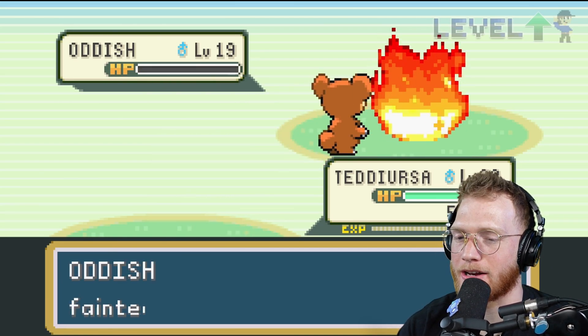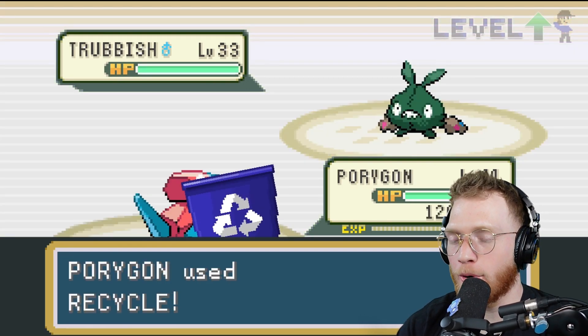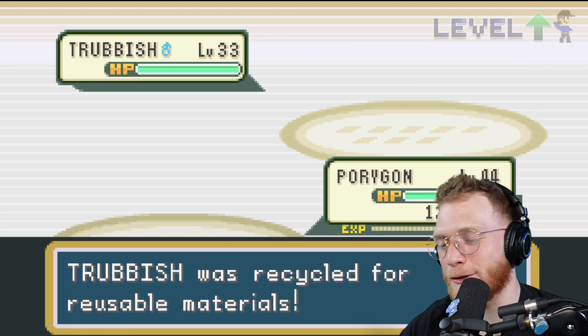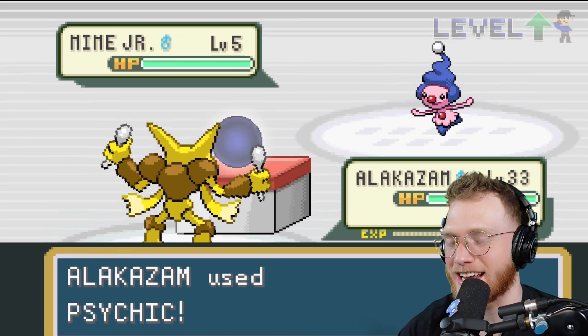It becomes embers and he just tosses it on top of the Oddish, who gets burned alive. Porygon uses Recycle against the Trubbish — Trubbish was recycled for reusable materials, that is sick! Alakazam uses Psychic.